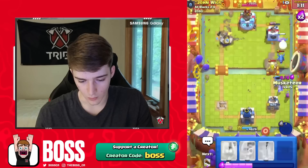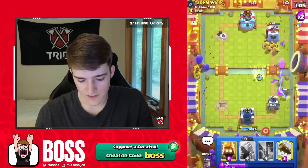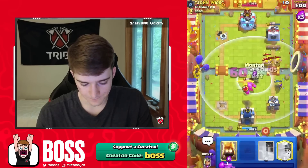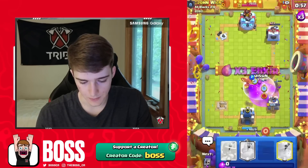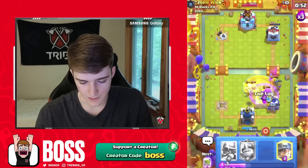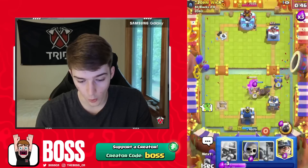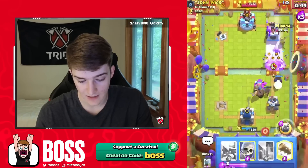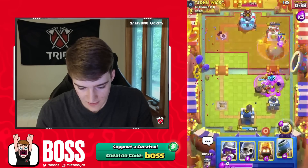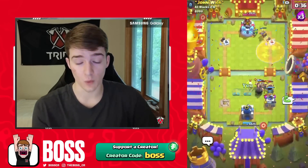Miner on top of the tower — the level 15 Musk is kind of carrying us. I didn't even upgrade the Musk to level 15, it's boosted this season, so definitely run Musk this season. Evolved Mortar — can we get the double? Oh, it's going to pull the E-Drag, he gets the Barbs down in time. Oh my gosh, I don't even know what just happened but we won! GG.